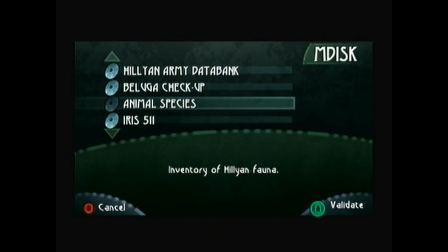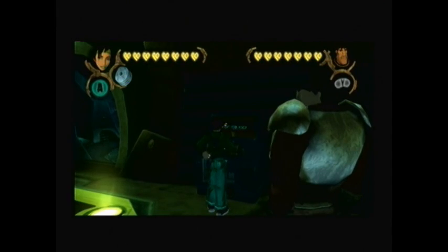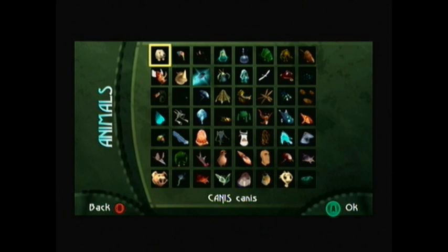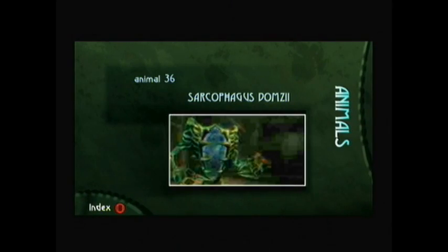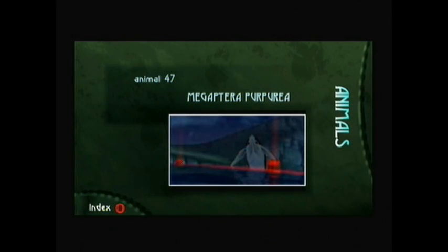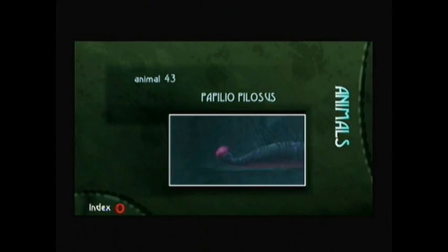First of all, when you complete the species inventory you get this — the Animal Species M-Disc. We actually have the lighthouse theme playing in the background, but as its name suggests you can actually take a look at some of the animals that you snapped. This is just the animal directory and what snapshots you took of the animals — that one was pretty good.